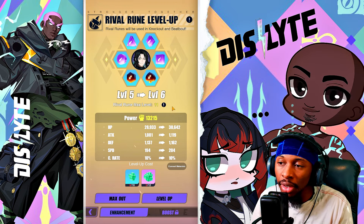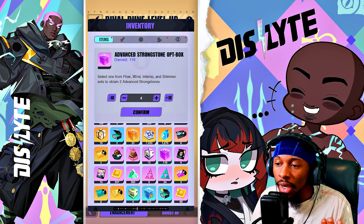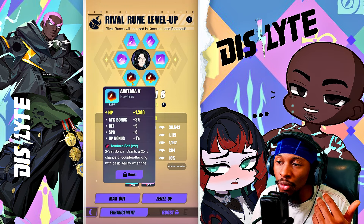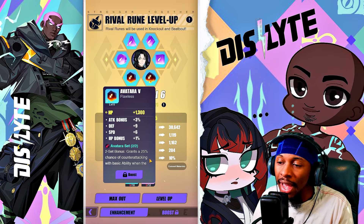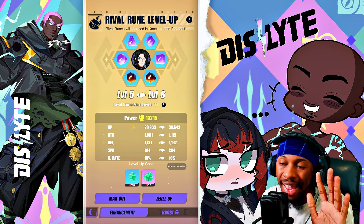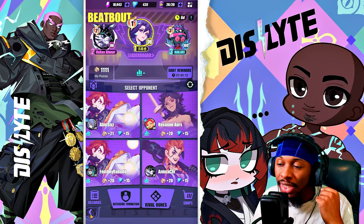Max out your Rival Runes as much as you can — window-tuned espers will perform better in Beat Bout mode. You get the Strong Stones needed to level these runes either from boxes in your inventory, from clearing a Cube Miracle for the first time, or from Club content. Once Rival Runes are fully maxed to level 15, you then move on to relic boosting.